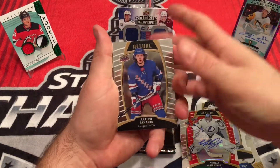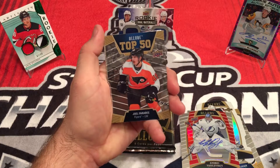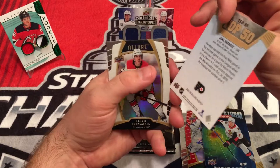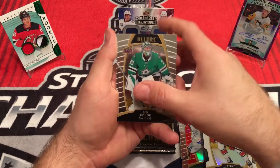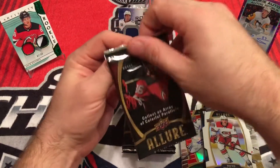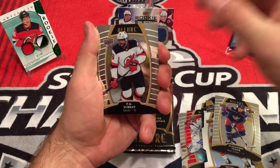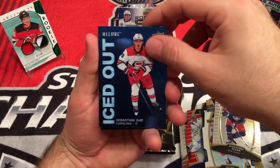Next up, Artemi Panarin. OEL. Top 50, Joel Farabee — it's debatable, I don't know much about him. Tevo Teravion, White Rainbow. Ben Bishop. Cam Atkinson. Alexander Texier. Got Allure, Iced Out — Sebastian Ajo.